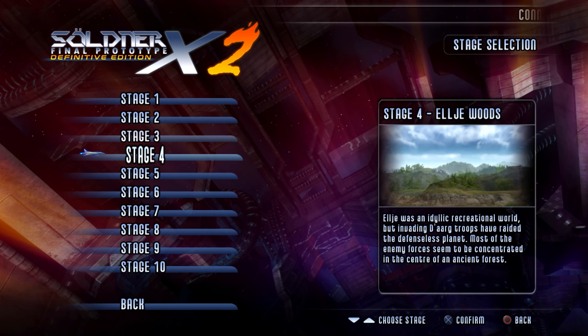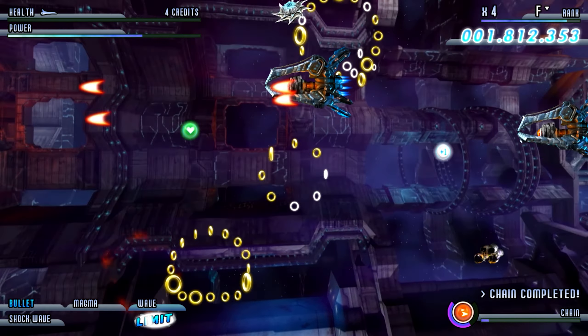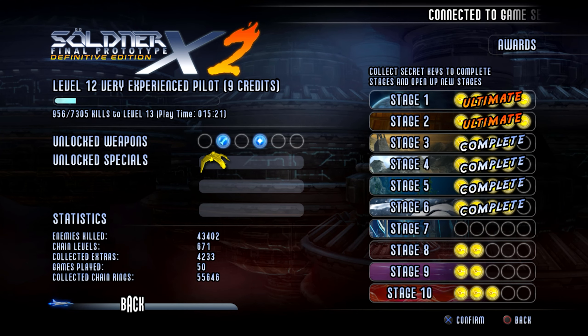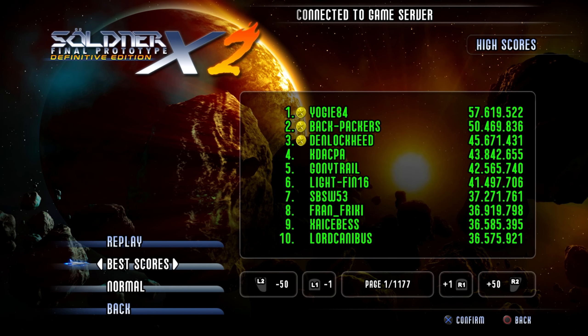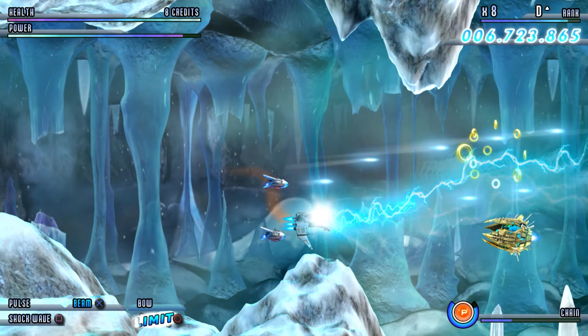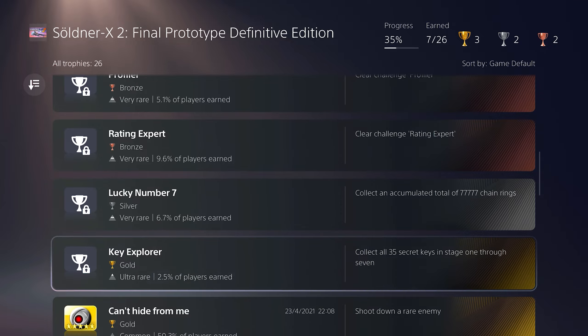One of the biggest draws of the Definitive Edition is the sheer amount of content packed into the game. This edition includes all the previously released DLC, adding new stages, ships, and challenges that significantly extend the game's lifespan. With multiple difficulty levels, branching paths, and hidden secrets scattered throughout the levels, there's plenty of incentive to revisit the game even after you've completed it. Soldner X2 also features global leaderboards that allow you to compare your scores with players from around the world, adding a layer of competition that can be incredibly motivating. The inclusion of trophies and achievements further enhances the replay value, providing additional goals and challenges for completionists.